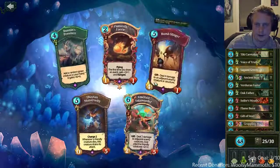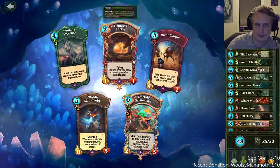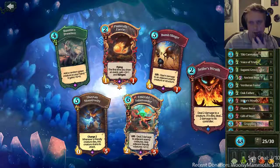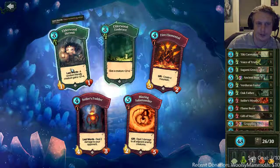Emerald saw mater is really good in this deck. Bomb slinger is okay. Rune's presence is okay, but emerald saw mater is perfect for this deck — buff our stuff, kill their stuff, two damage to everything, buff our creatures. Easy pick.